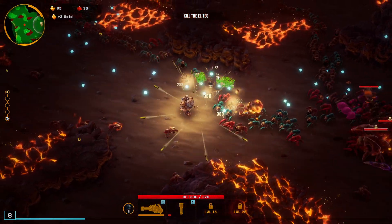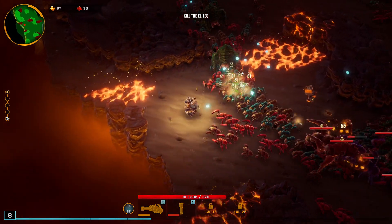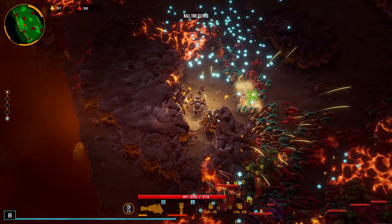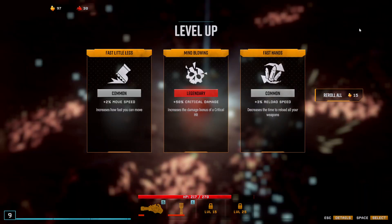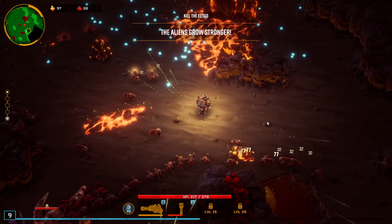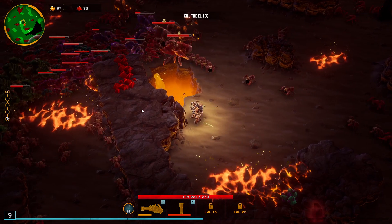Especially since my goal is reaching level 20, I need to kill lots of enemies. By the time I'm happy with the experience, I might not be in a position to actually kill the elites. The good thing about the lead storm is it shoots forward, so I can delay killing the elites. There's some nitra there, but it would be very greedy to try to go grab that.